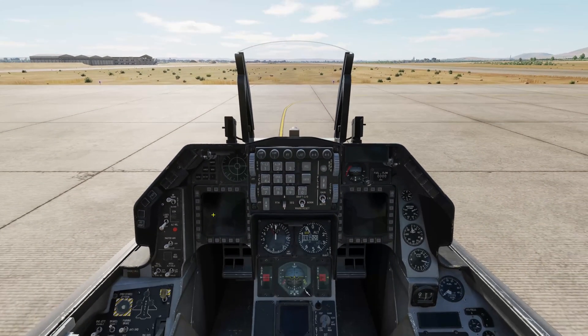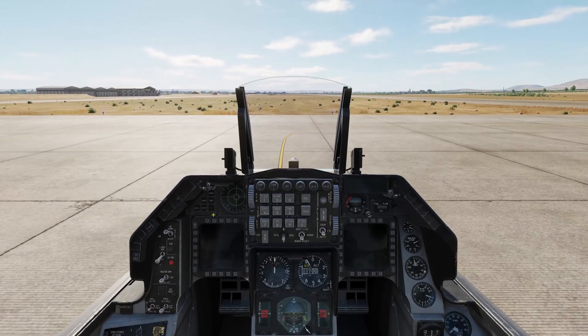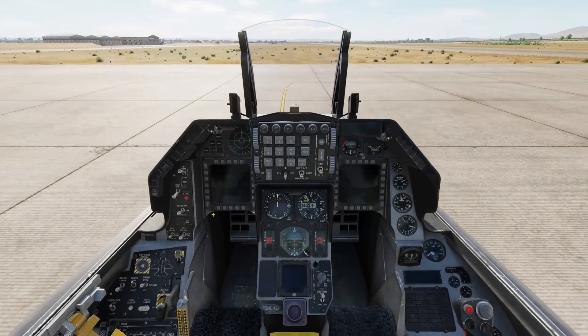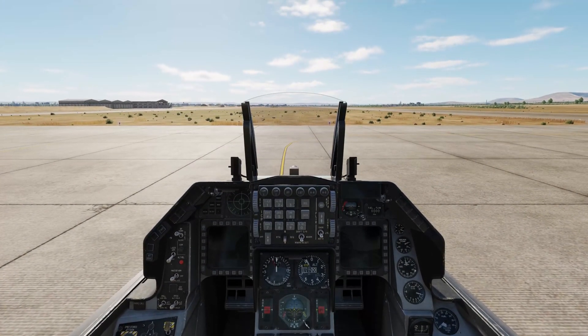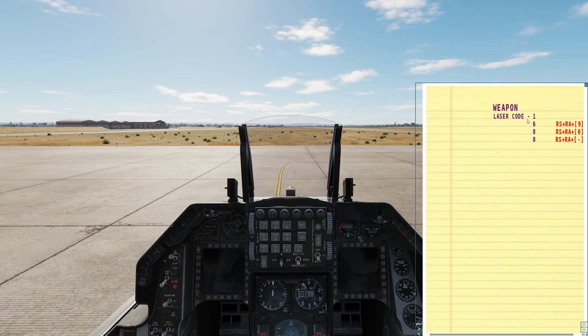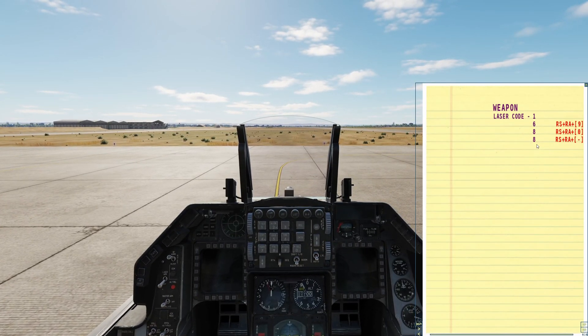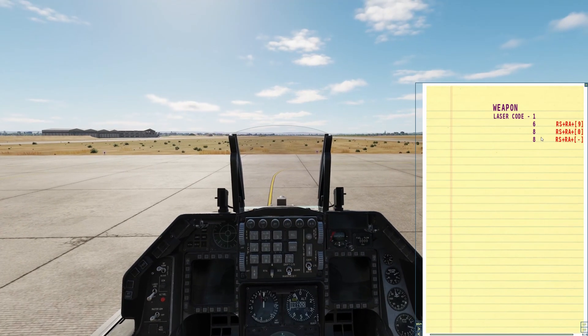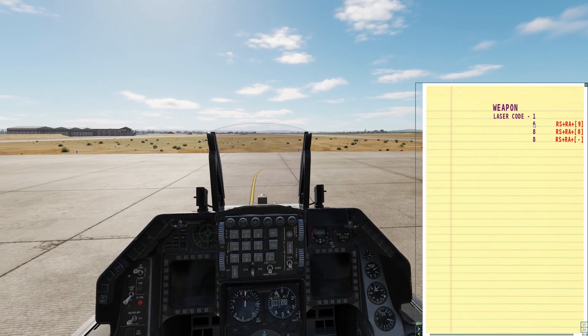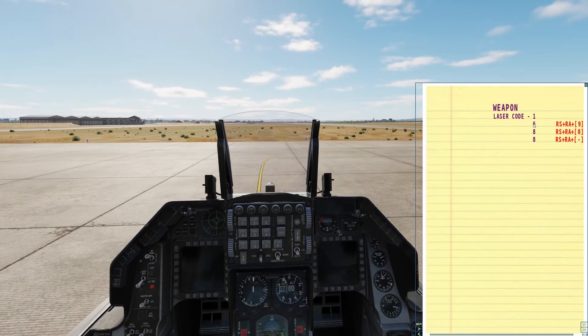The reason I've started with a cold start is that if we want to change the laser code on the laser guided bomb in the F-16, we have to do that on the ground. So what I'm going to do is push Right Shift and K, and that brings up the weapon laser code page. If I want to change any of those numbers, this is the time to do it. The 1 is always 1, and then using Right Shift and numpad 9, I can change this first digit.